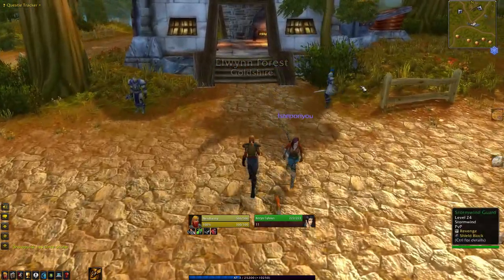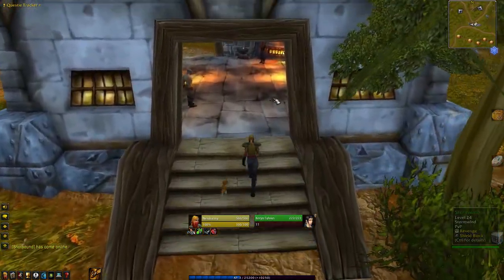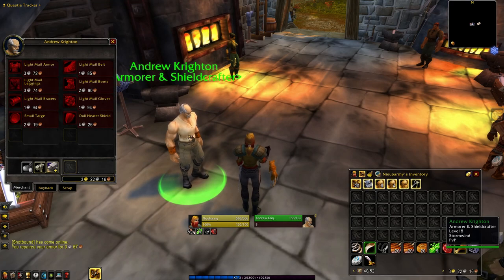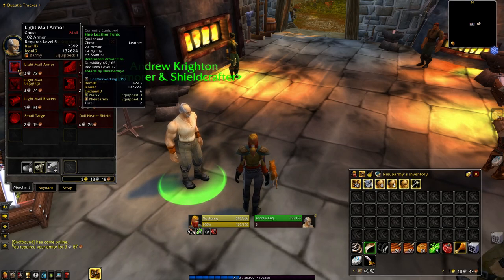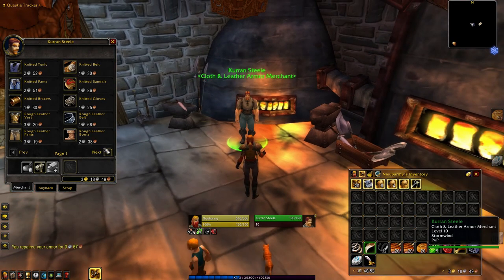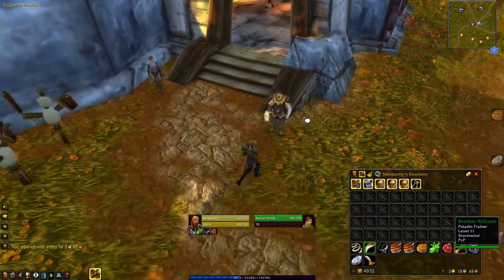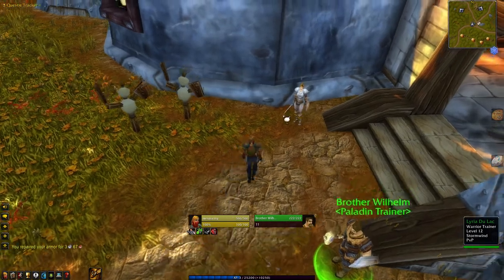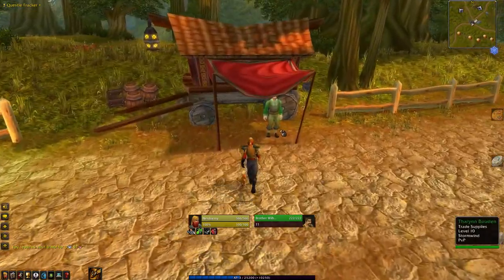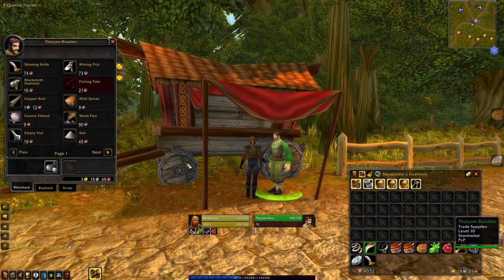Across the road from the inn, we have the local forge for all your smelting and blacksmithing needs. If you want to train blacksmithing, then Smith Argus is your man. Here we can also buy mail armour and shields, a variety of weapons, and cloth and leather armour. Out of the back of the forge, we can find paladin trainer Brother Wilhelm, and warrior trainer Lyria Delac. Trade supplies can be bought off Tharin Bowden, who stands next to his cart at the intersection. If you're looking for a skinning knife or a blacksmith's hammer, then he's your man.